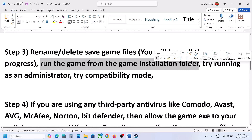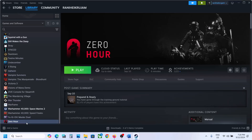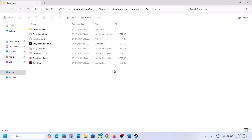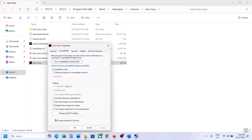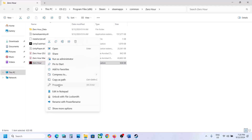The next step is to run the game as administrator from the game installation folder. Go to Steam, right-click on the game, select Manage, then click Browse Local Files. Here you will see the game EXE file. Right-click on it, go to Properties, go to the Compatibility tab, and put a check on 'Run this program as an administrator'. Hit Apply, click OK, and launch the game with a double-click.